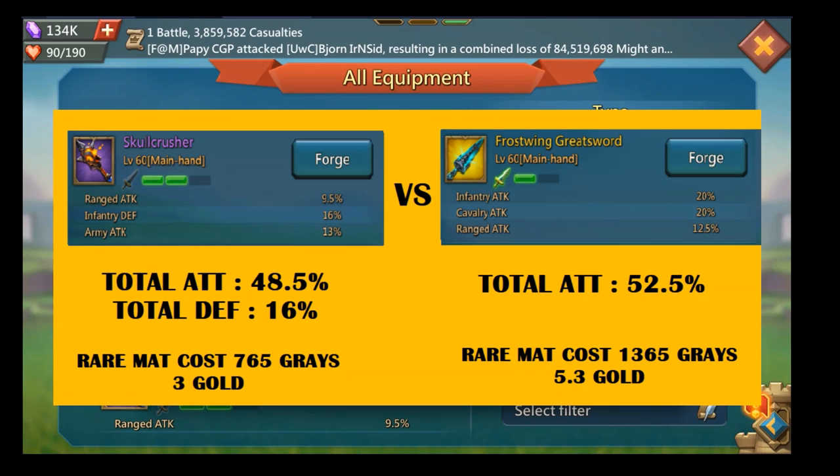If you have a purple Skull Crusher and a gold Greatsword, keep the gold Greatsword in your mix since it's better. But if you have jewels socketed in the Skull Crusher and don't want to pay to re-jewel twice — moving to the Greatsword and then back to the Skull Crusher later — just keep your jewels in the Skull Crusher. That's what I'm doing on one of my accounts: I have a purple Skull Crusher with jewels and I'm keeping them there since I plan to upgrade it to gold soon.